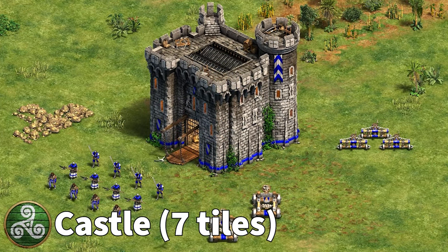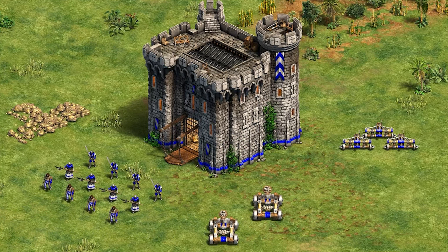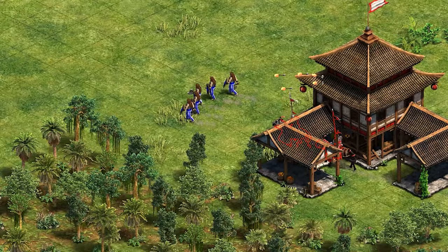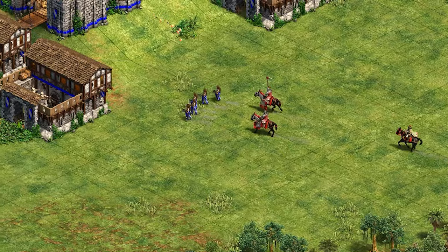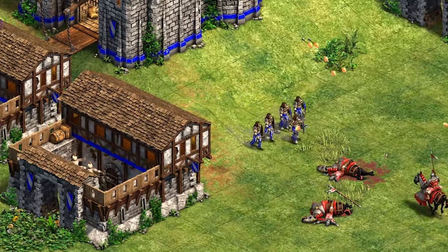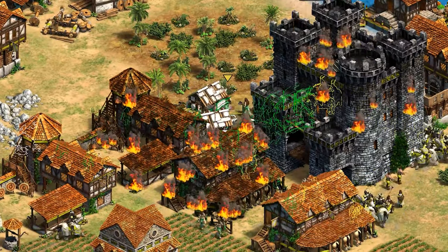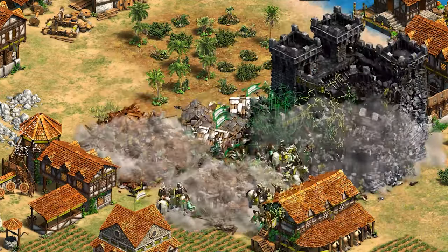Celtic castles became aura-based not too long ago with a reworked Stronghold technology. Stretching out seven tiles in each direction from the edge of the castle, Stronghold heals friendly infantry units who find themselves wandering inside this area of effect. Since the healing happens at a rate of 30 HP per minute and infantry units generally aren't HP heavyweights, the faster-moving Celtic infantry can sneak out of the castle, do a little raiding, and then come back and heal up for a minute or two.